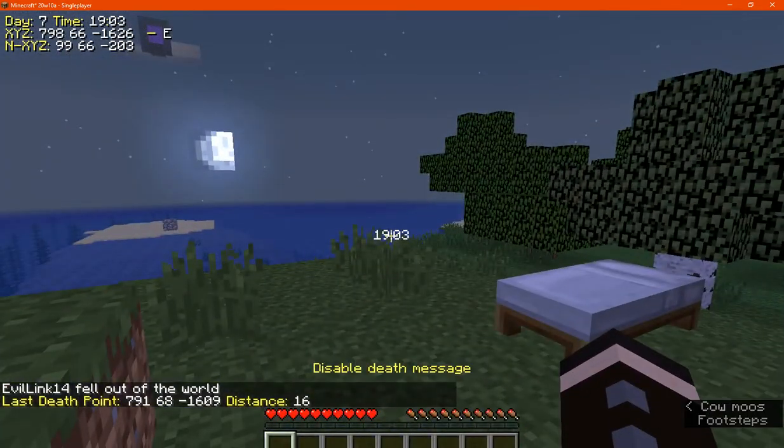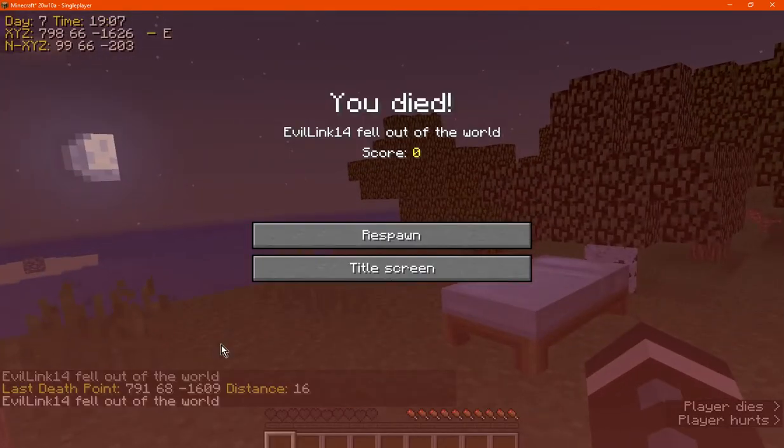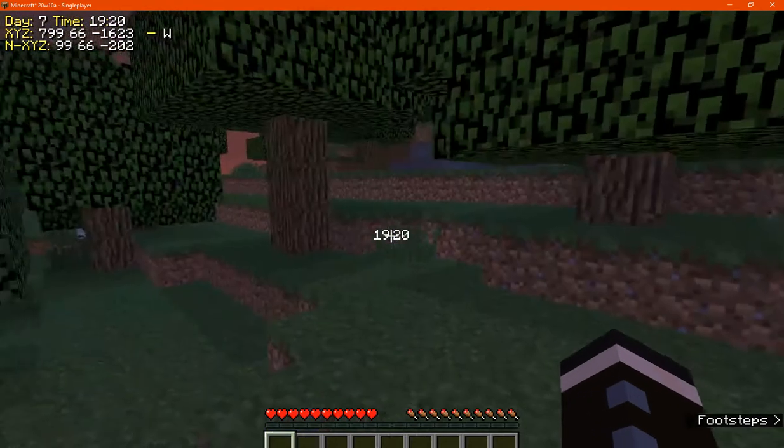And if we go to say full stop or period, it'll remove the death message appearing, and it'll just be that we fell out of the world, and it won't display any of the other information, such as the coordinates or the distance away from our death point.